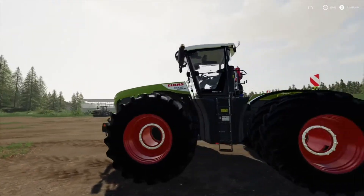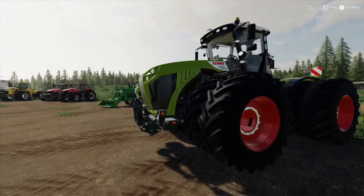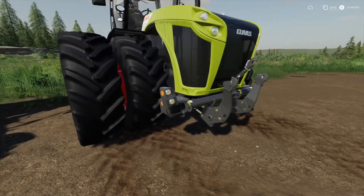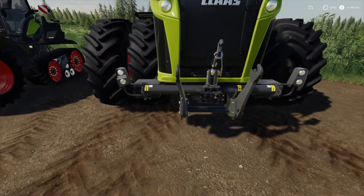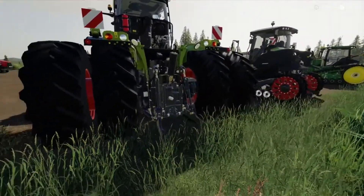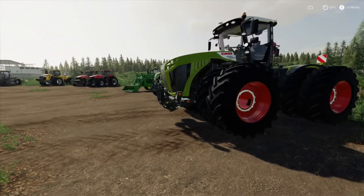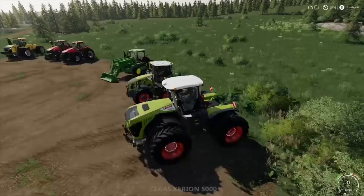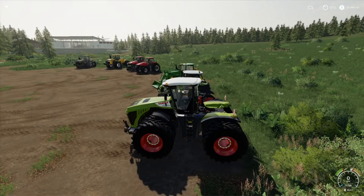Next to it is the big boy of the Claas lineup — the Claas Xerion 5000. I've got it with the dual wheel setup. It has a three-point link on the front and a three-point link with PTO on the back. You can carry stuff on the front — I don't think you can drive a mower on the front of this one though. The cool thing is it's 530 horsepower and both sets of wheels turn.